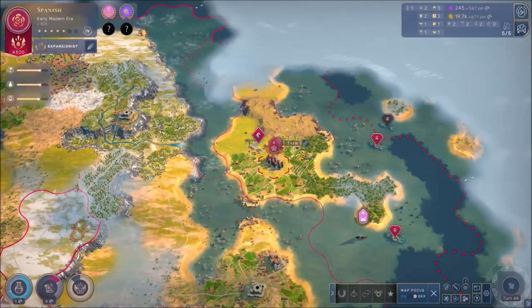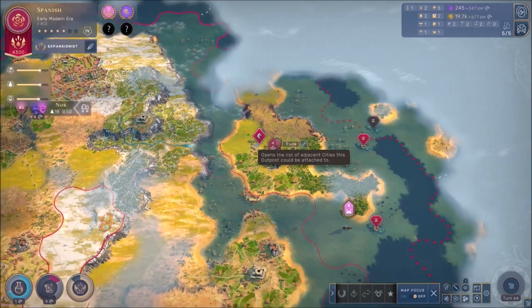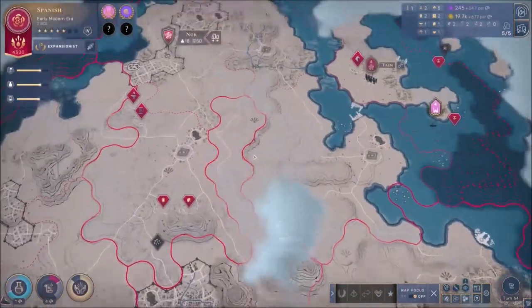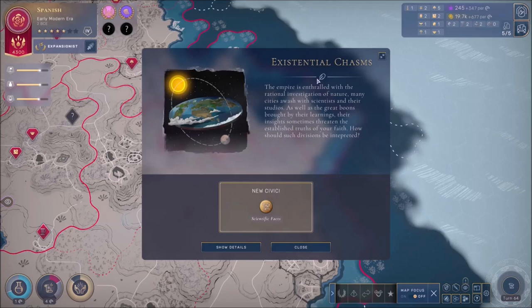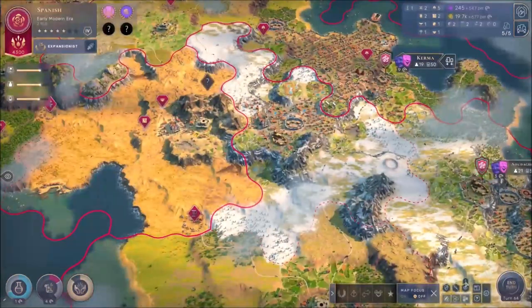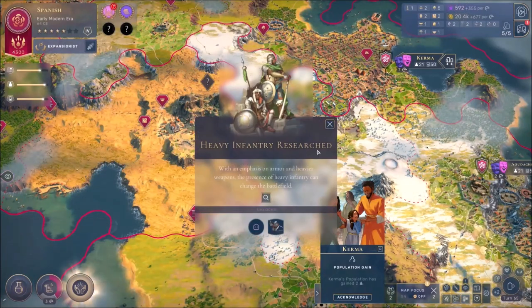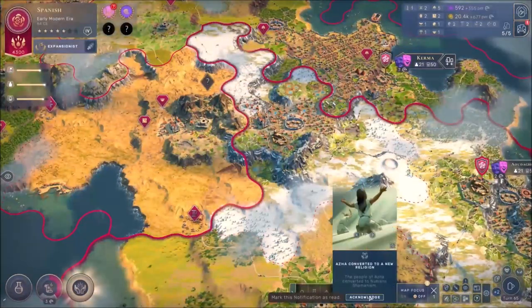With all that extra influence I'm gonna get next turn, I'll be able to create an outpost and connect it to Knock. We've got this new civic that we can choose as well. As we end the turn and enter turn 65, we got every heavy infantry done — good. And we got a new wonder as well, and now we've got Kerma and a new religion.